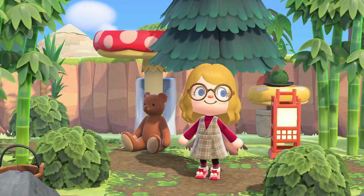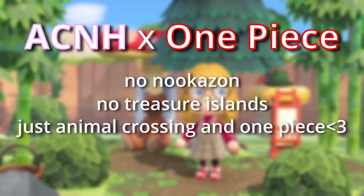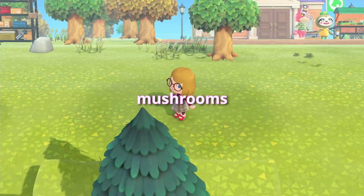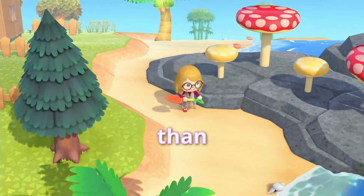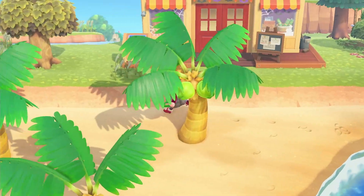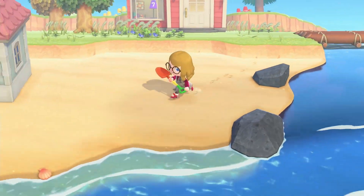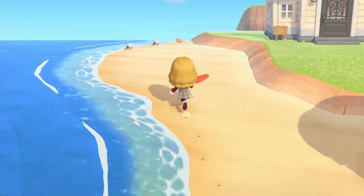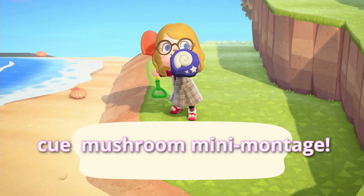Hi everyone and welcome back to this next episode in this Amazon Lily series. The colors have changed on our island today because we are hunting mushrooms. I've been doing a lot of brainstorming and planning off screen and I've decided rather than making this island just a regular jungle, we're going to be recreating scenes from the Amazon Lily arc — specifically the scene where Luffy unknowingly eats all these poison mushrooms and gets very sick. To do that, we need lots and lots of mushrooms, hence the mushroom hunting today.